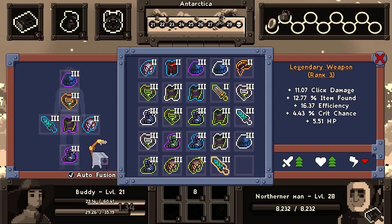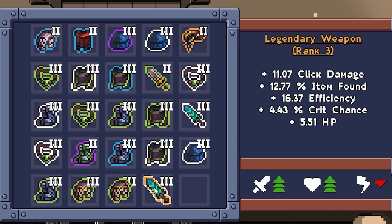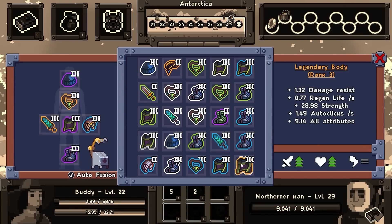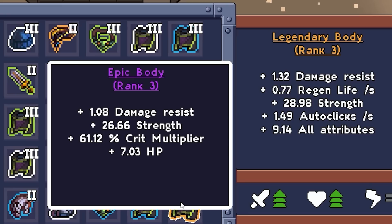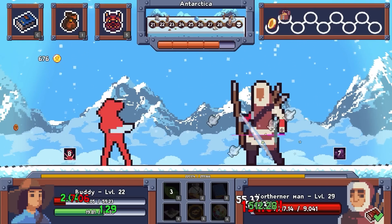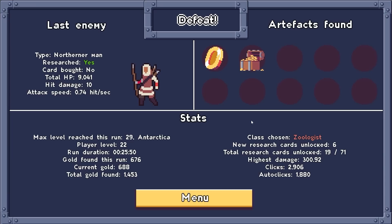I did just find a legendary tier 3 sword, so that might actually help a little bit. But it's the same click damage, about the same item found, but then it has efficiency, crit chance, and HP. There's another legendary item, which probably isn't going to save me, but we get more damage resist slightly, life regen which is very nice, extra auto clicks. Yeah, this is actually pretty good. Speaking bluntly, it's very good, but we're dead. That gets hard. Very fun game, though.